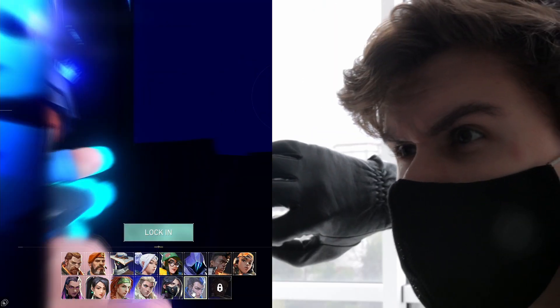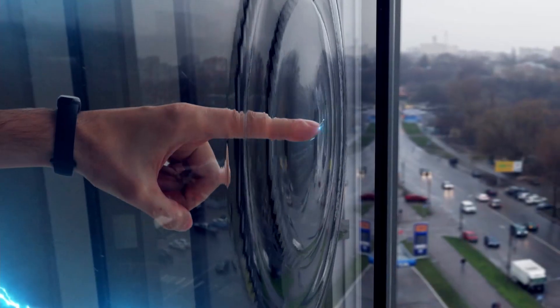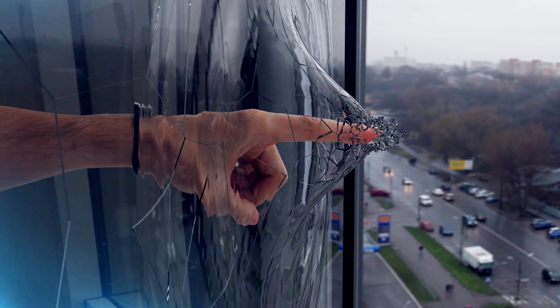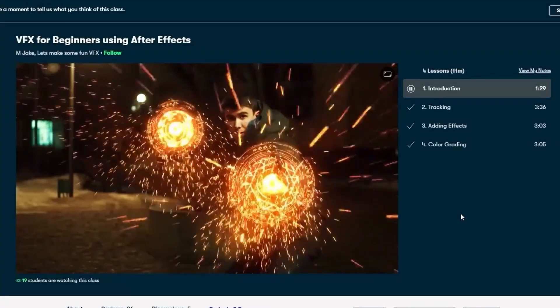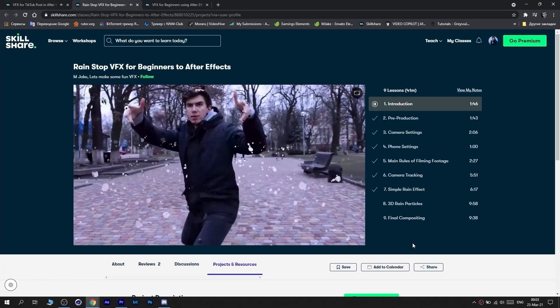Hi, I'm Jake and today I've decided to turn myself into Yoru Agent using the magic of After Effects. You know that I like to recreate VFX from popular movies and YouTube videos, which you can see on screen right now.